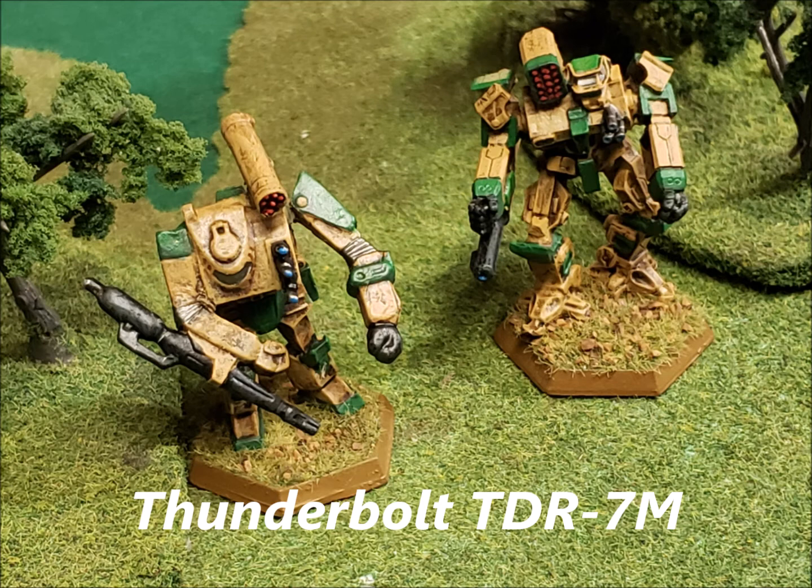The 17S came out in 3070 and packs endo steel, ferro-fibrous armor, a compact engine, a heavy-duty gyro, an ER PPC, four medium pulse lasers, 10 double heat sinks, triple-strength myomer, and Guardian ECM. If you hit that sweet spot around nine heat with the triple-strength myomer active and get in close, you can kick a leg off somebody or do major damage. In our last game I had a hatchet man with TSM that chopped a Panther completely in half — kicked a leg off and chopped at the same time. It did not know what hit it.